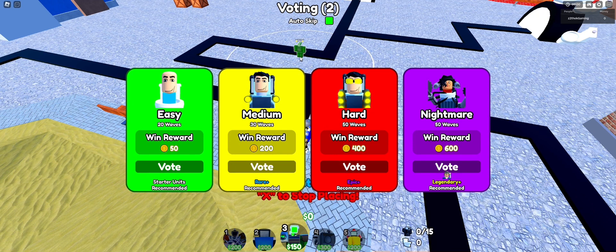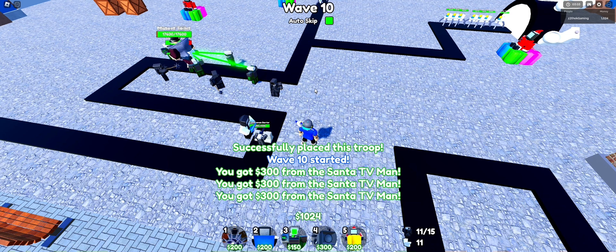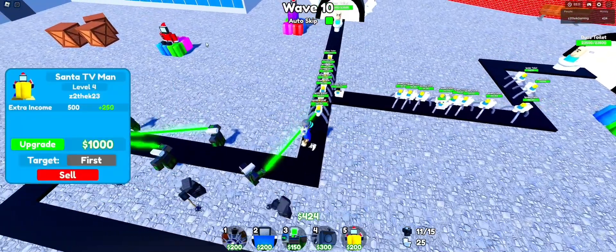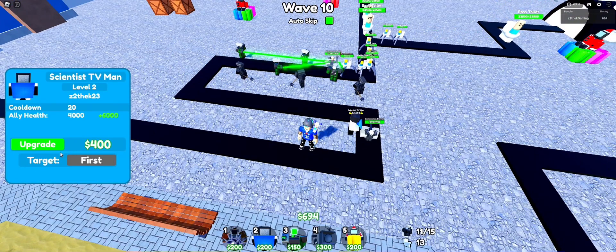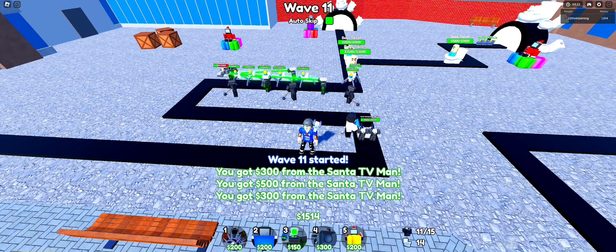Now I'm gonna equip the coin boost and skip straight to wave 10. I've got everything out already, fully upgraded. Because we've got the coin boost and extra income boosters instead of the other exclusive we had equipped. We're already in a decent position at wave 10 — let's skip ahead a little.